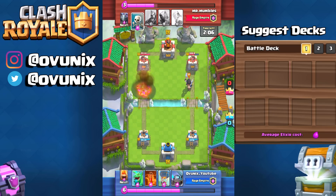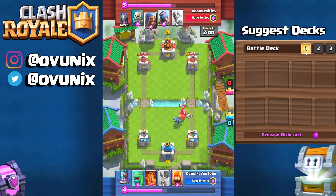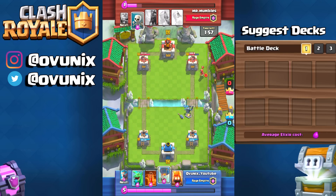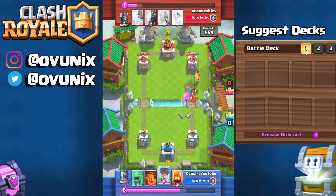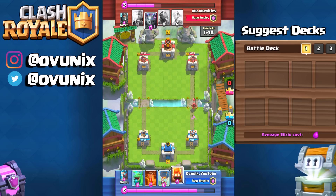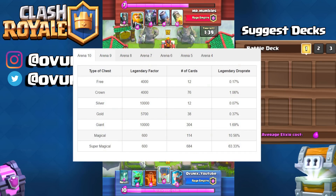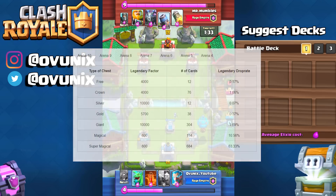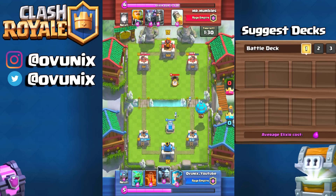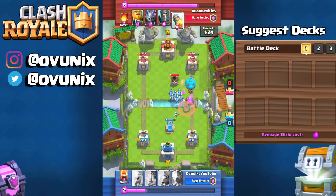Basically, the first thing you want to do is get to around level seven — end of level six to mid level seven is where I've been getting mine. I've been testing this theory out quite a lot lately. All the drop chances from all the chests — I will put the link for the website in the description below. All the drop chances from chests in different arenas have different chances of giving you a legendary card.